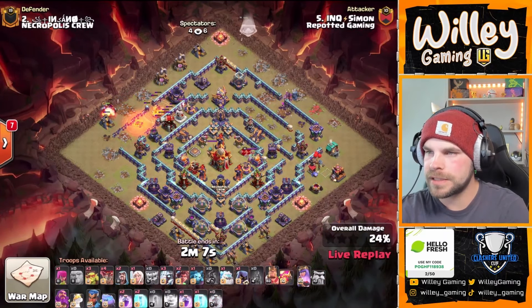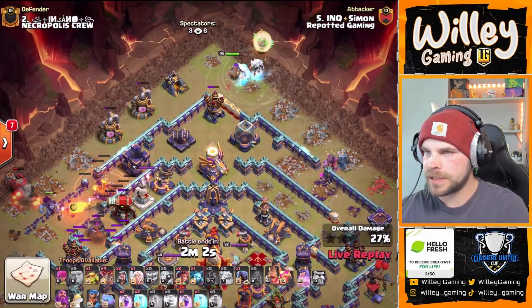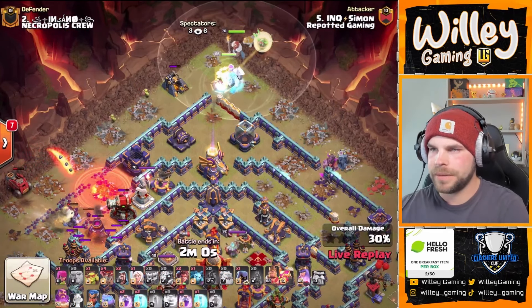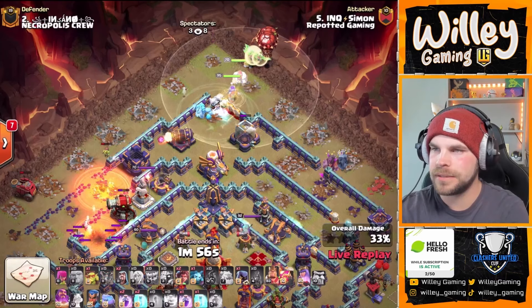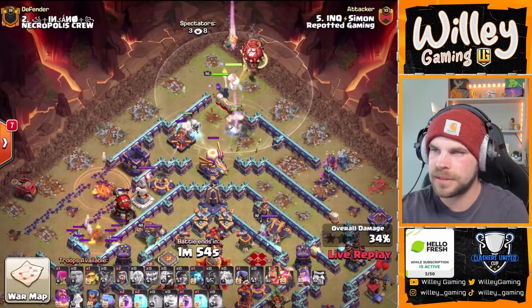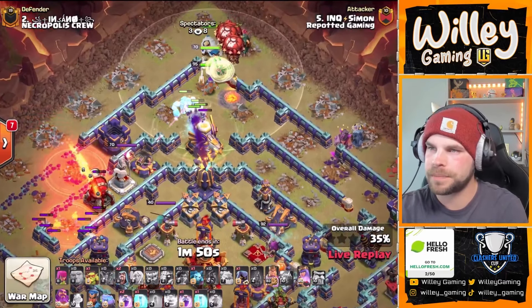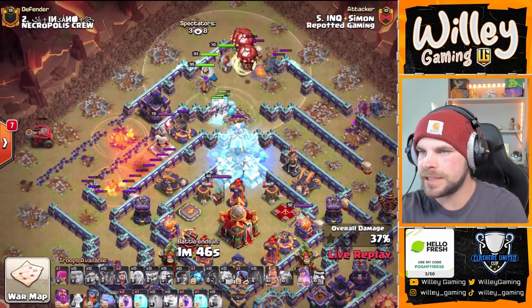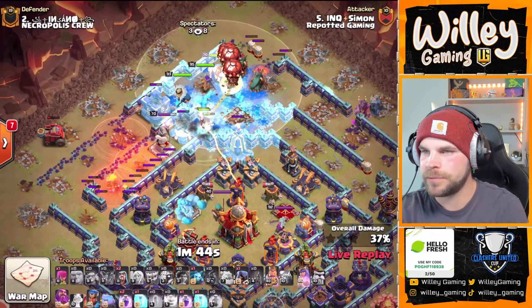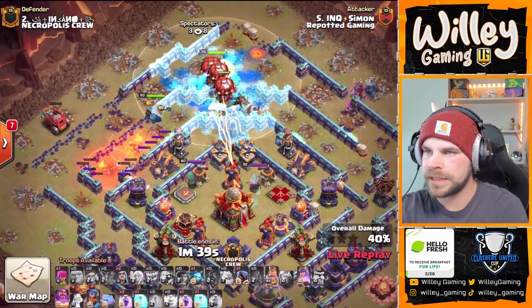Where's he going to put her back in? Probably at 12 — yep. Queen from 12 and that's where the smash is going to go. Full send from the top side of the base — we've got the electro titans, the ice golem, the warden is now in as well with the queen. Root riders dropped in, king is in as well — so full send from the top. Nice funnel off the left side with the flame flinger — that should push the troops into the core.